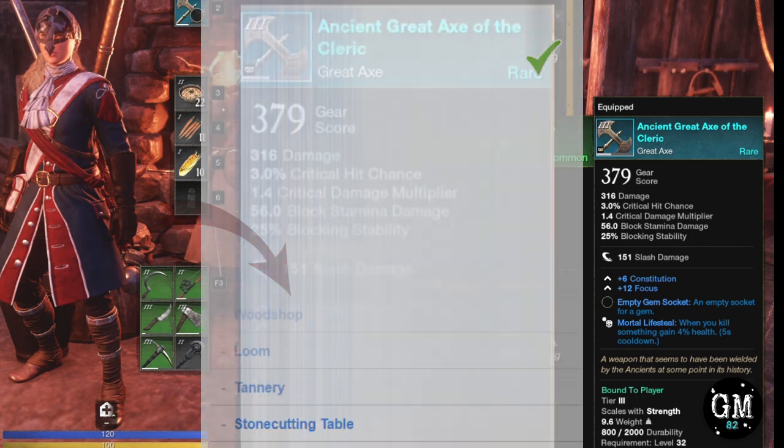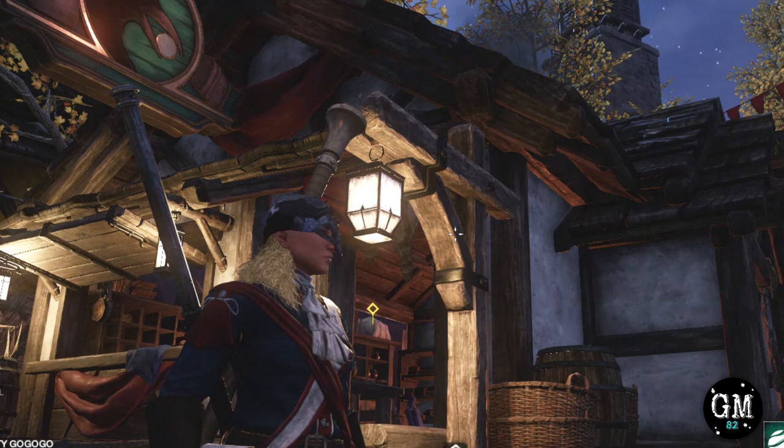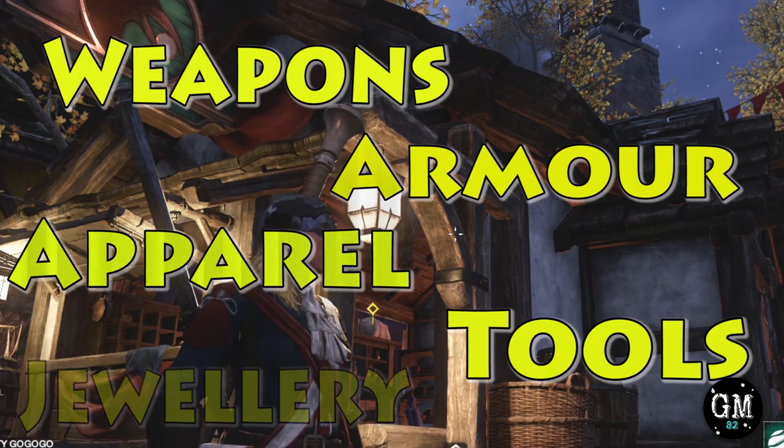Now where can they be used? The forge, the workshop, the outfitting station, and the arcane repository. As of right now, they cannot be used at any other station — this could change as the game evolves. Crafting mods are mainly used on weapons, armor, apparel, tools, and jewelry.